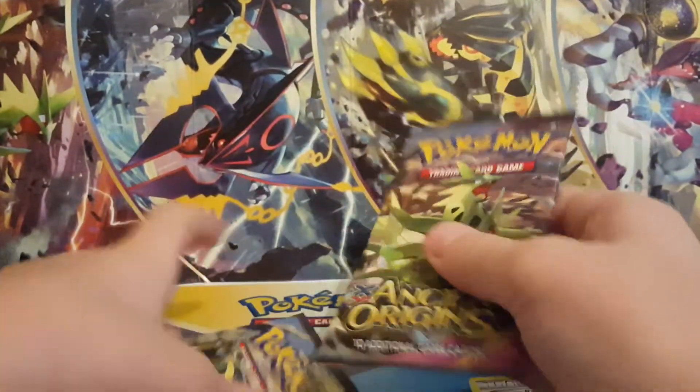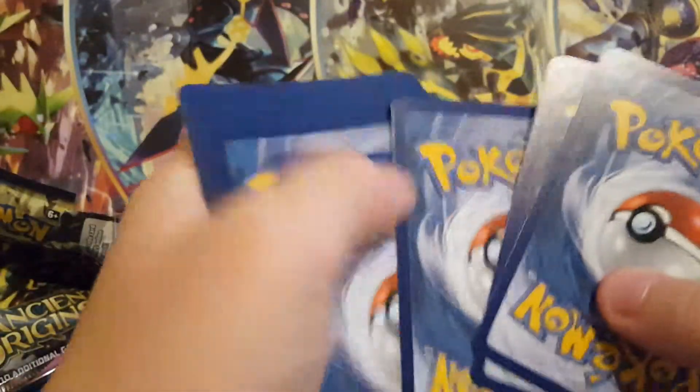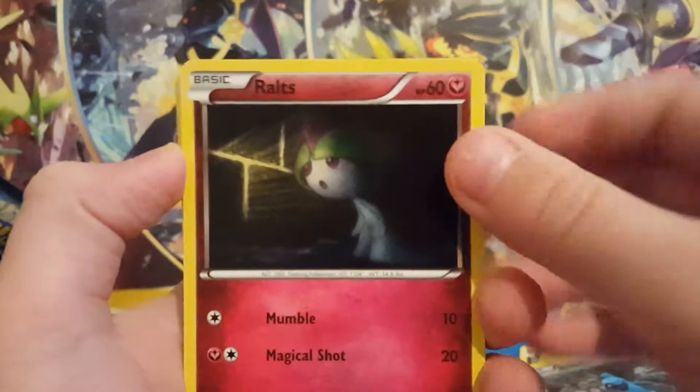Got two packs to go. I'll save the Tyranitar for last. We got this cool Groudon artwork here. Get this pack undone — maybe we can get something out of this pack. Who knows, guys? Not feeling very glossy with these packs, but maybe we can have some last pack magic.